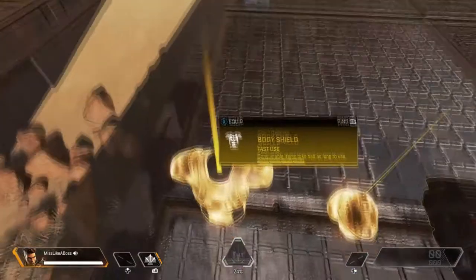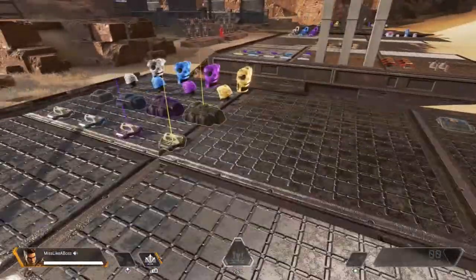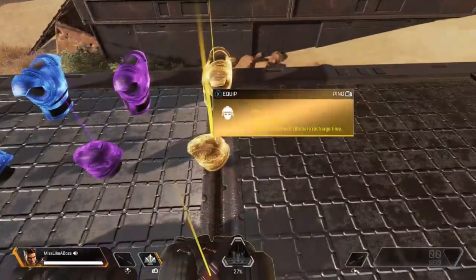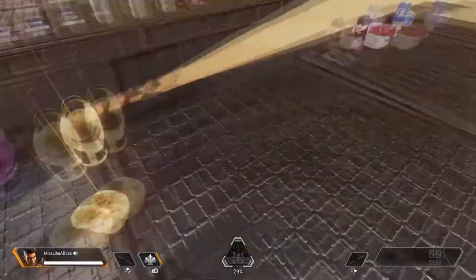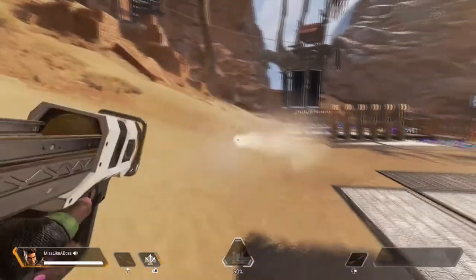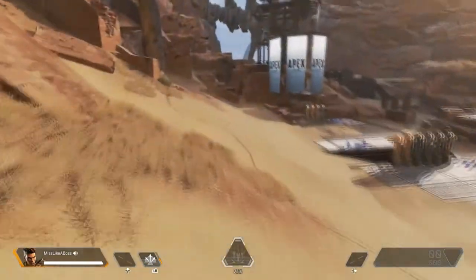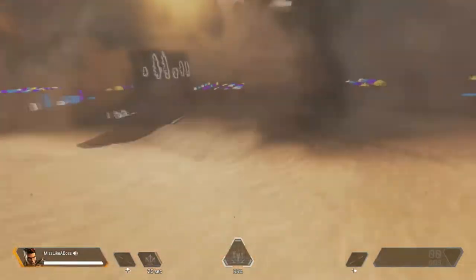Ideally you'd want gold obviously, but that's hard to find. Now the helmet is fairly similar — it has reduced tactical and ultimate recharge time. So your tactical ability, for Bangalore, is when you press LB — it's her smoke attack, so no one can see you.